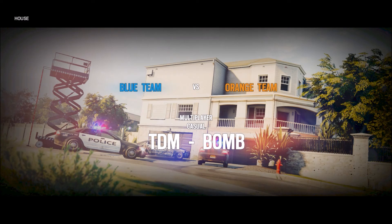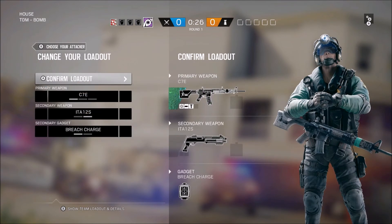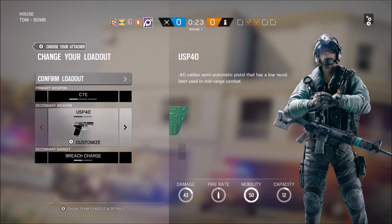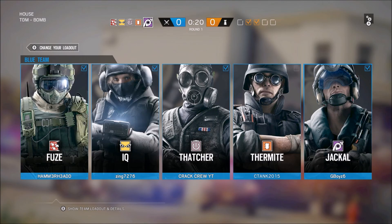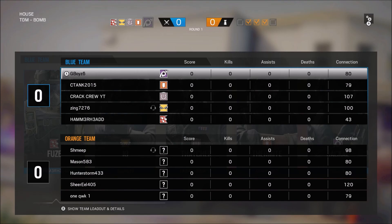Okay guys, we are back. We are in a casual game at House, and we are attacking first, so we're gonna show you how Jackal works first, hopefully. We're gonna use his assault rifle and his pistol, breach charge. We got Fuse, IQ, Thatcher, Thermite, and Jackal — pretty solid team. I have no qualms with this team; this team seems pretty lit.